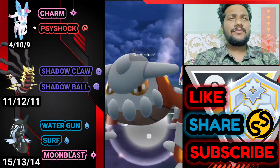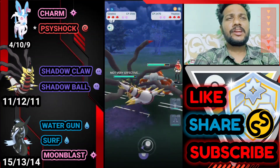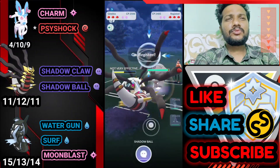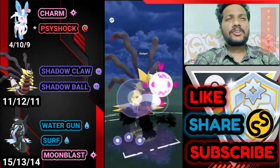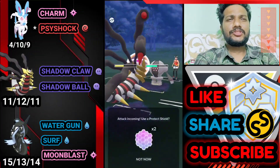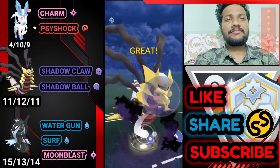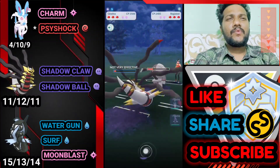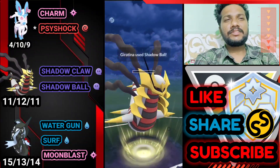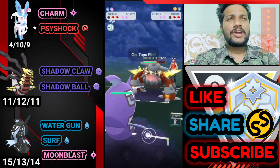Next battle: Sylveon versus Heatran — bad start because Charm doesn't do much damage. Immediately switching to Giratina, saving Tapu Fini for last. Going for Shadow Ball — he brings Regice. Back-to-back Shadow Ball on Regice. Need to do some damage — another Shadow Ball. Thought we could survive Zap Cannon but bad luck, my attack fell. One more Shadow Ball — we got it, speedy and safe. We got the Regice. He brings Heatran — now it's time to bring out Tapu Fini to farm with Surf and Water Gun.